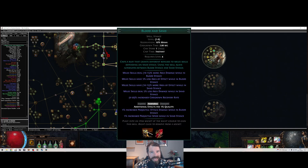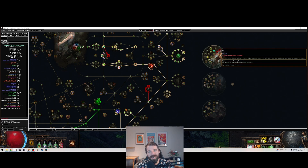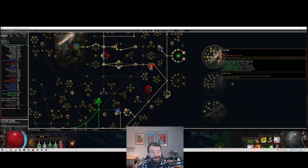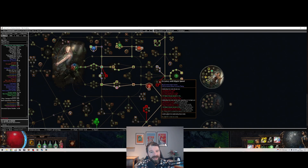You used to be able to get anomalous blood and sand — one of those stances gave you 50% increased projectile speed — but we're probably not getting that anymore due to the transfigured gem system, which is a shame. For far shot versus chaining, it's a bit of personal preference. The accuracy nodes on the tree are also very important for the tornado shot swap because you don't get a lot of accuracy when you move into omni.